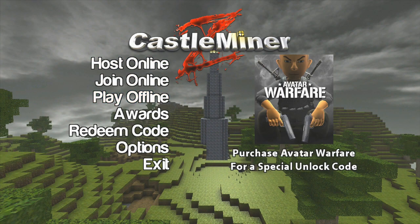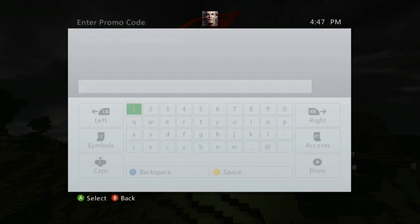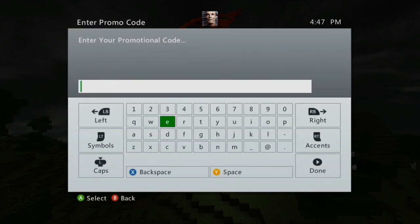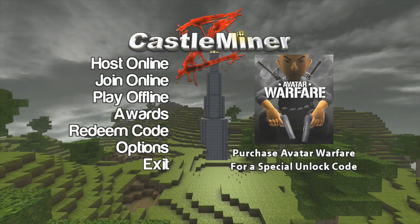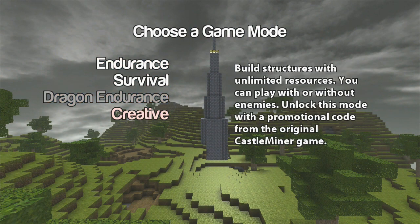Open up Castle Miner Z and go right down here to 'Redeem Code.' Once you pull that up, it'll redeem your code — you'll put it in exactly how you wrote it down. You'll have your four letters, then a dash, then four more letters. Substitute your code for the X's and put it in just like that, then click done. Mine will say it's invalid, but I already have creative mode unlocked from doing exactly what I told you.